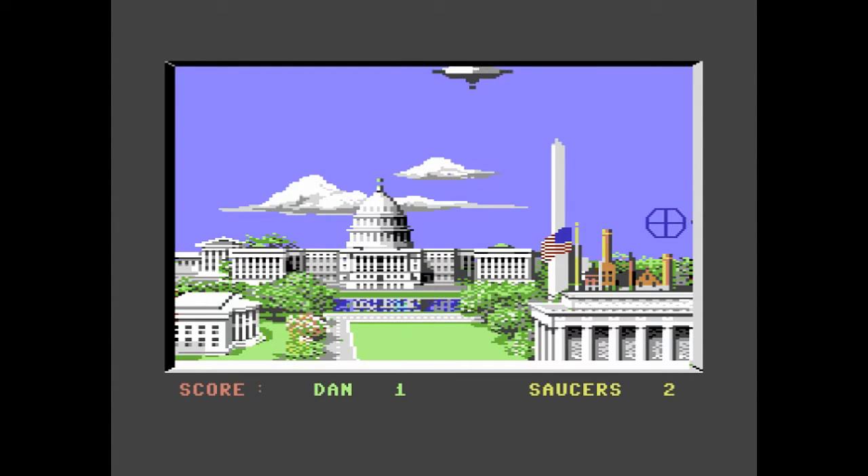If the aliens are high on screen that will give us a high-pitched sound effect, and if they are low on the screen that will go lower. That is definitely needed for later on when those aliens try to land on the White House lawn.